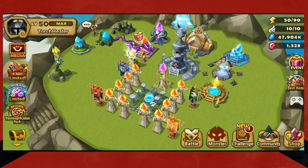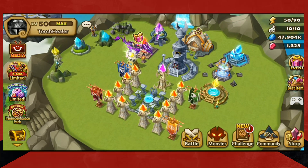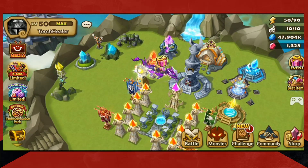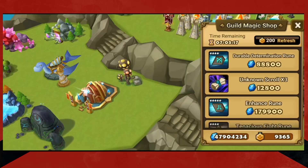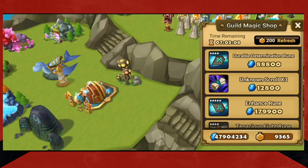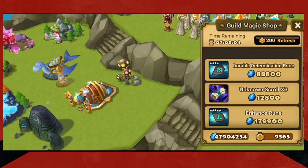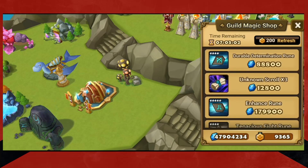So that's two ways now: events and the magic shop. On top of the magic shop, you also have your guild magic shop. So you have the guild magic shop, and this one doesn't take crystals to refresh, but it does take your guild points. The thing is, if you refresh this, it refreshes for your entire guild — not just you.